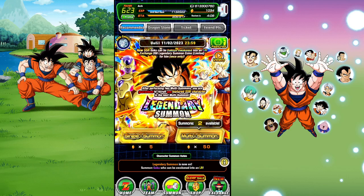My third reason for summoning is that out of all the LRs, I still don't have AGL Golden Frieza or Grade A Vegeta. I'm hoping to pull Golden Frieza here. I don't have enough yellow coins to buy him. I won't go past 300 stones but I want to do a couple of multis to see how my chances are.